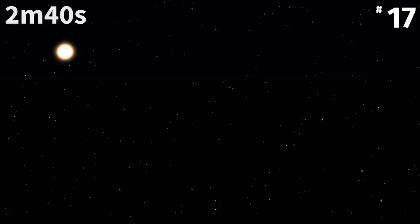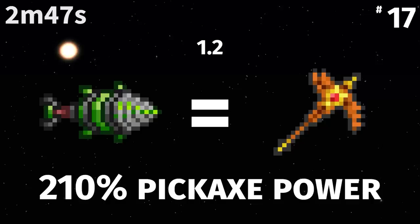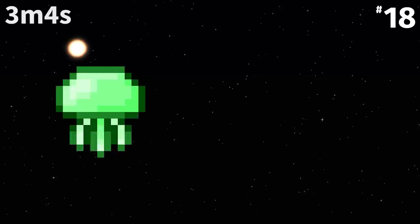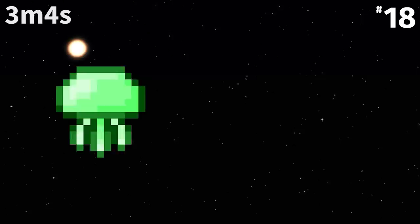In 1.2, the Chlorophyte Drill originally could mine Lizard Bricks, despite being obtained before Plantera and Golem. In the same 1.2.0.2 update, the devs found out and hard nerfed it to 190% power, meaning it couldn't even mine Chlorophyte. Just six days later though, the devs realized that nerfing the Chlorophyte Drill to be the equivalent of the Golden Pickaxe was bad, and gave it the neutral 200% pickaxe power it has today.